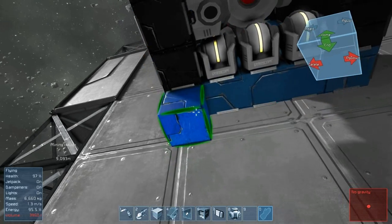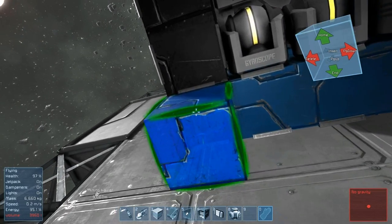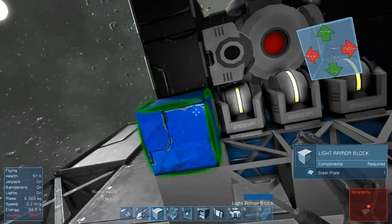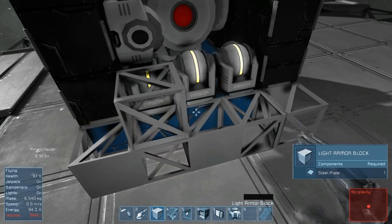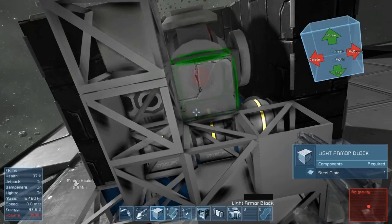We are going to need to start thinking about where we're going to put our thrusters. For now let me just make these blocks all blue again and place them along the bottom. This thing's gonna run off one big thruster in the back. I'm wondering what color we're gonna make the thrusters — I guess I'll make them black. So we'll put these here for now and cover them up real nice. You don't want to lose the gyroscopes.